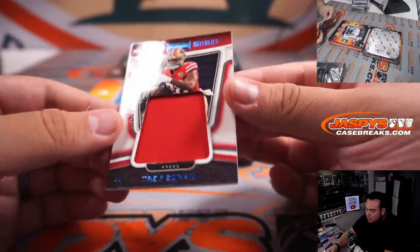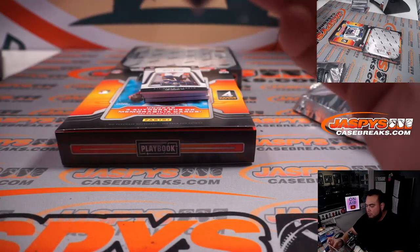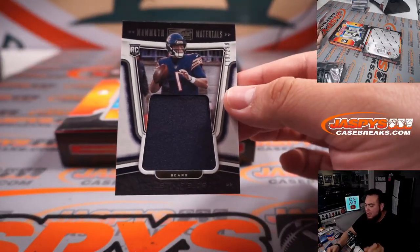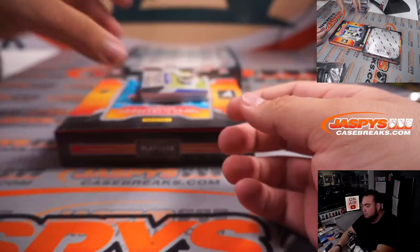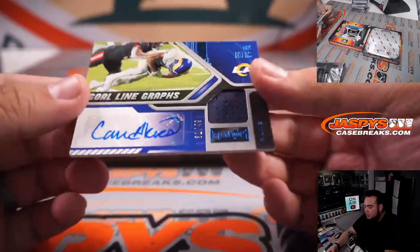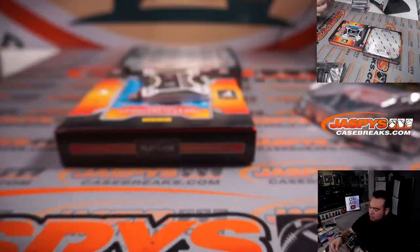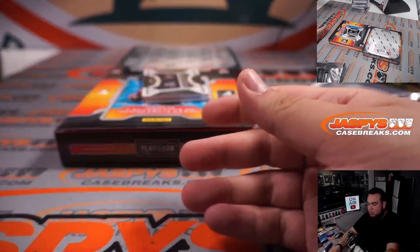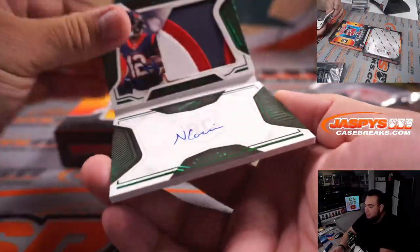Two more boxes guys. Trey Sermon, 51 out of 75 for the 49ers — this is Jay. Justin Fields, Mammoth Materials for the Chicago Bears — Dusty with that one. Cam Akers, Goal Line Graphs, 31 out of 49 for the Rams — Drew with the Rams. And we have Nico Collins, 15 out of 25 — see the green right there? It's going to be a nice patch, very nice — 3-color patch. That is spot 5 going to Josh.